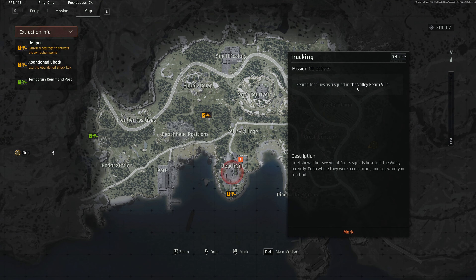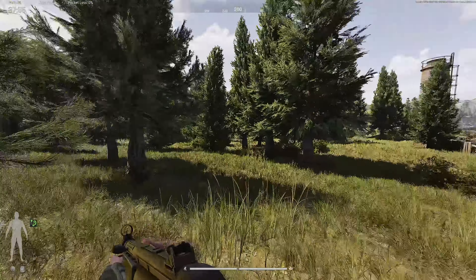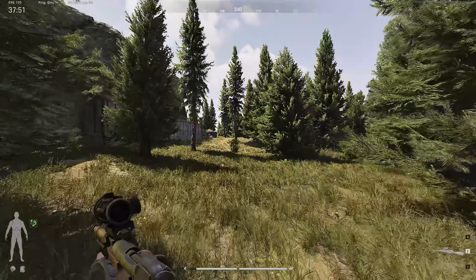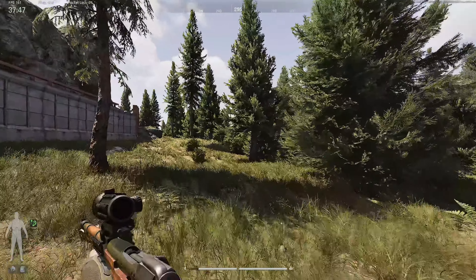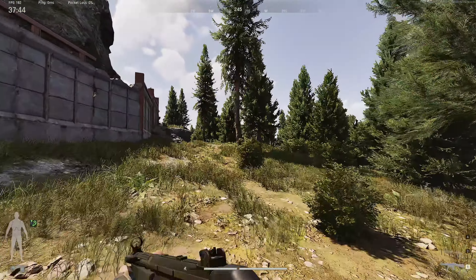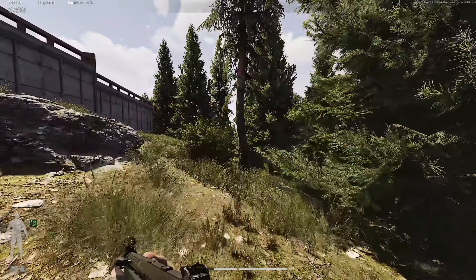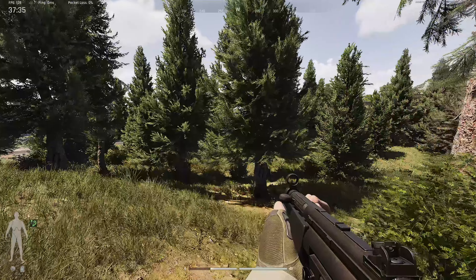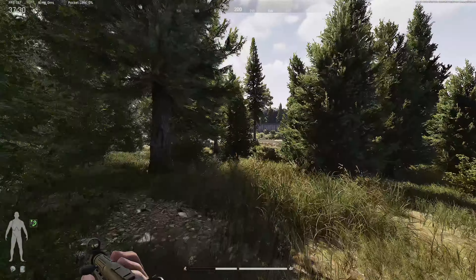There's a squad mission — search for clues at the Valley Beach Villa — but I'm not in a squad so I can forget about that. So I'm just gonna use this current 98 Mosin and try to find some militias. I need to find five of them, kill them and extract. And if I find any players on the way, they're gonna know when I'm there.